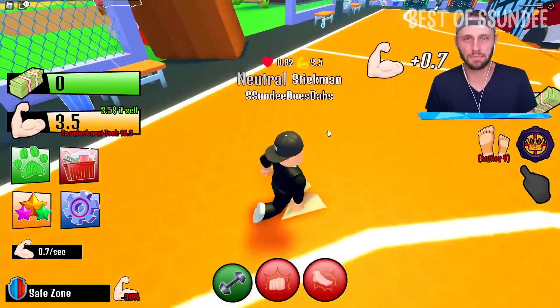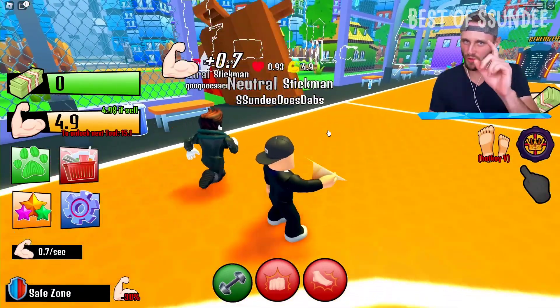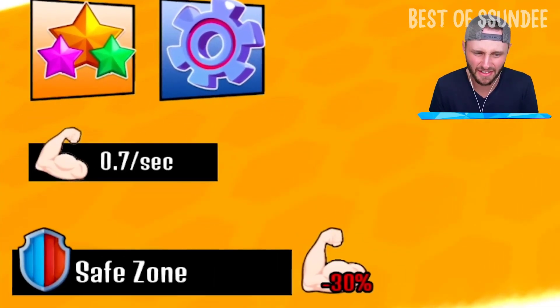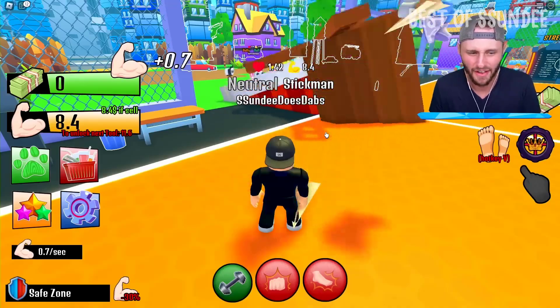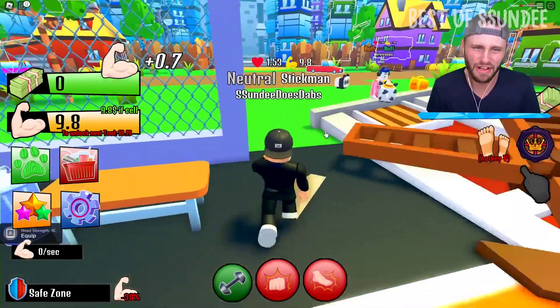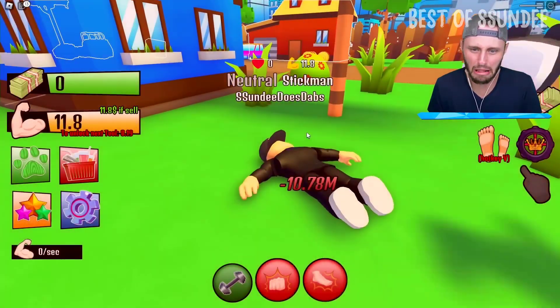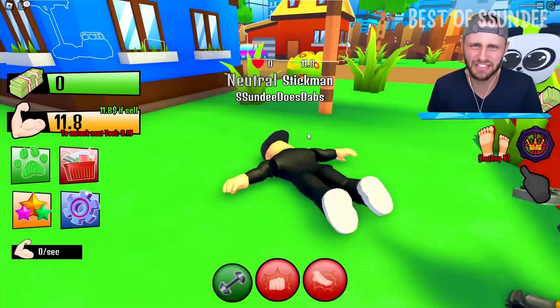Right? But here's the deal. In the bottom left, I'm gonna explain two things before we start the competition. Bottom left, you see we have minus 30% strength, right? Jeez! That's because we're in the safe zone. If we go out here, we get 30% more strength. But you can also get punched and die to death!